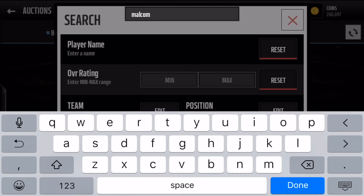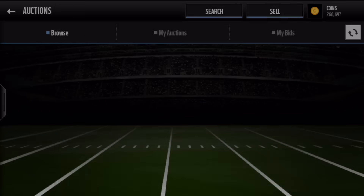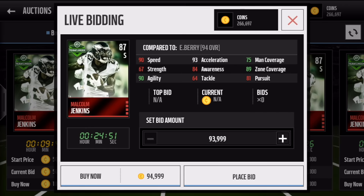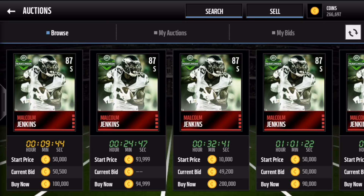Next we got Malcolm Jenkins. He's an 87 safety. You can see a lot going there. Check it out — Week 13. Got to make sure it's Week 13, so Malcolm Jenkins in the safety position there.